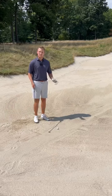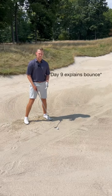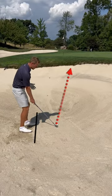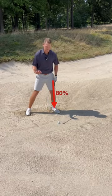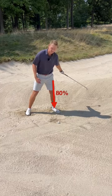To do this consistently, we want to open the face of our club so the bounce hits the sand first, and it'll help us get the ball up in the air. Because the face is open, I like to align my body slightly left so the face starts pointing at the target. You want the ball towards the front of your stance, and from here we can dig our feet in. I like to have about 80% of my weight on my left side to help me hit down through the sand.